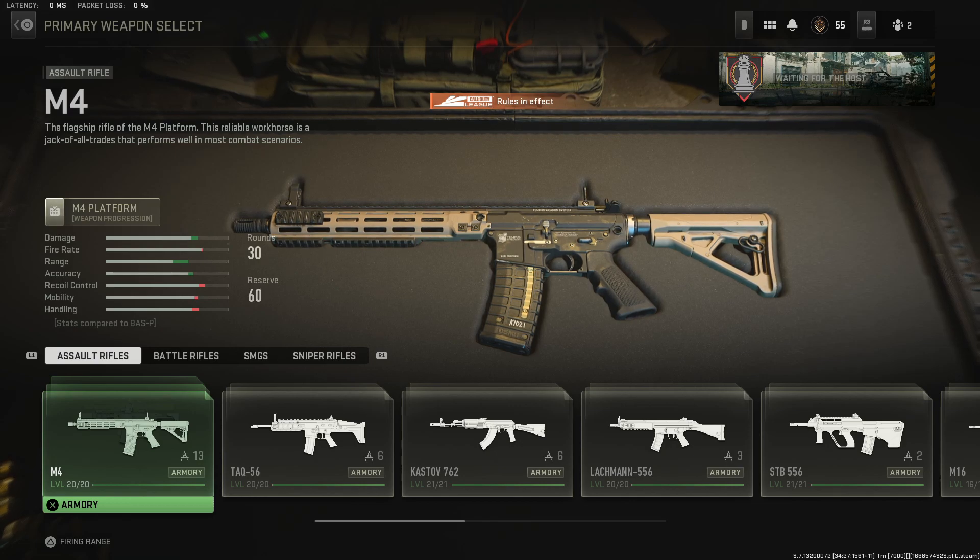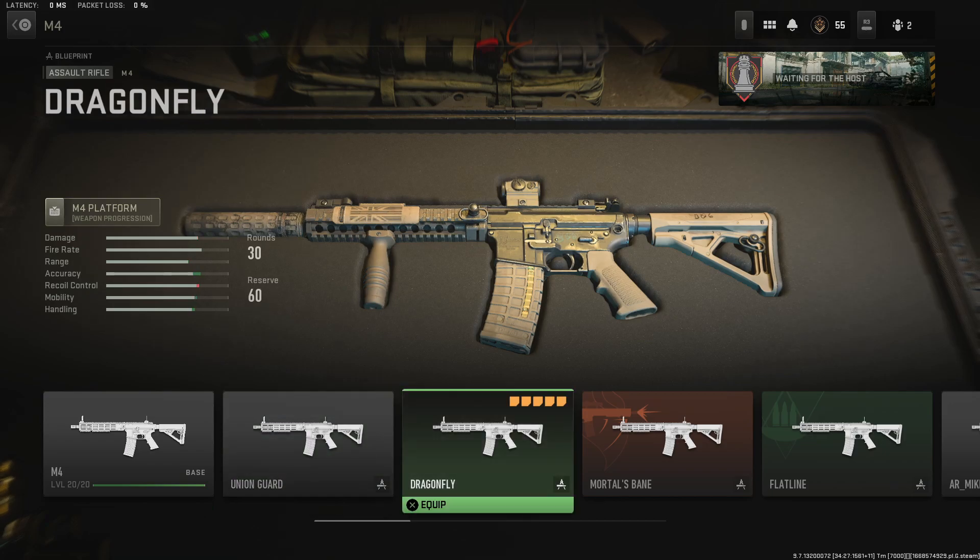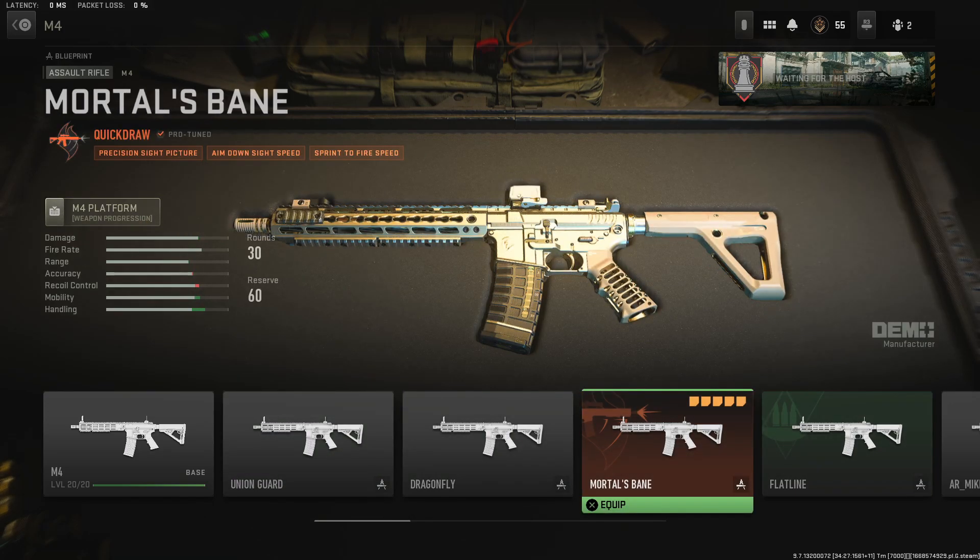We're going to try to explain what some of these tunes mean. We'll hop into the M4 first — you can see some of the different colors on the weapons. We're checking out the Mortal's Bane first, which is a Quick Draw Pro Tune. Up in the top left you have Quick Draw with an orange check mark — it includes precision sight picture, aim down sight speed, and sprint to fire speed.